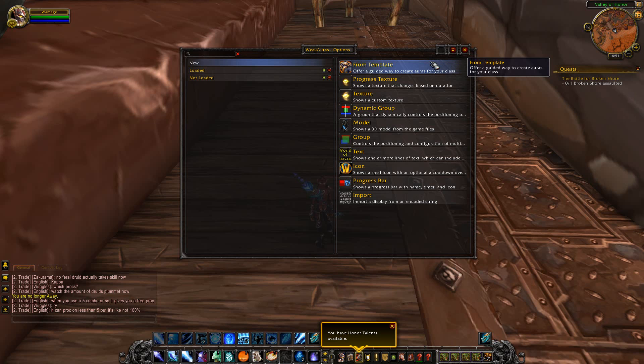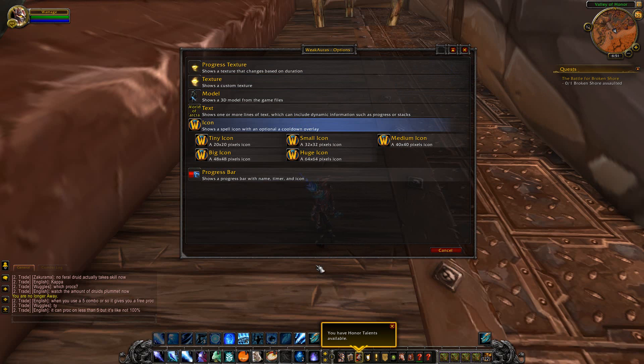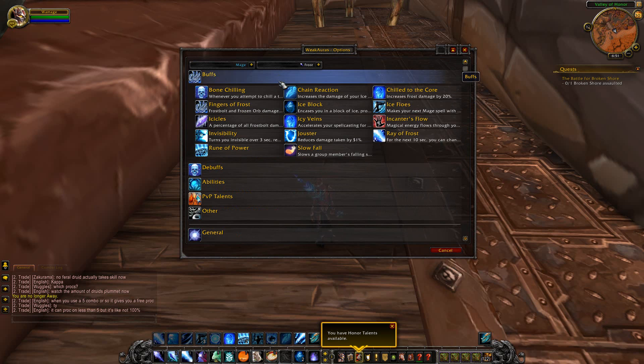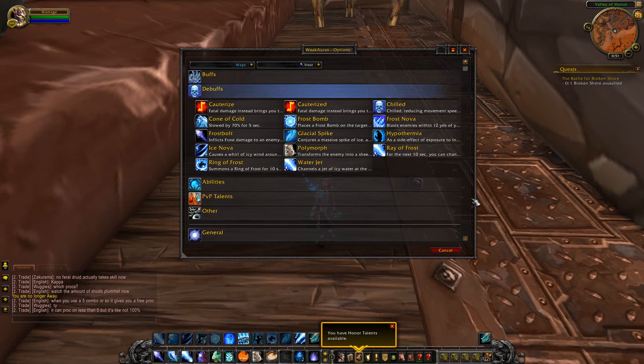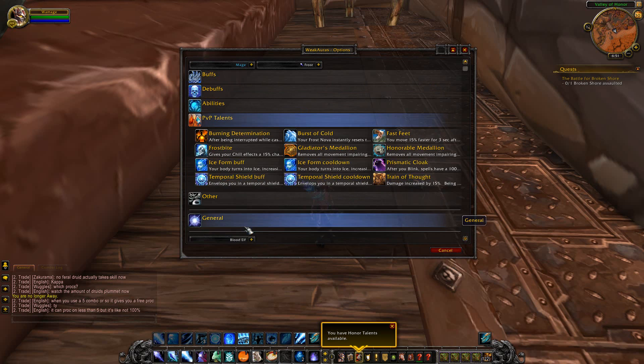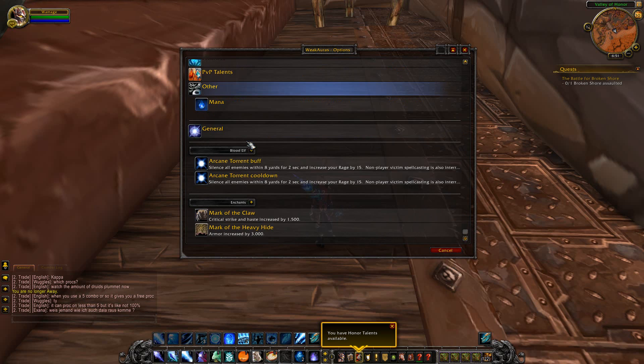For Legion, I've developed a feature that adds a new button here — 'From Template' — and it offers you first a choice of the type of display you want, and then shows you a list of all common triggers. For example, here are Buffs, Debuffs, Abilities, PvP Talents, and 'Other', which contains class-specific triggers that didn't fit into the other sections.